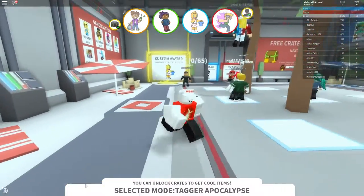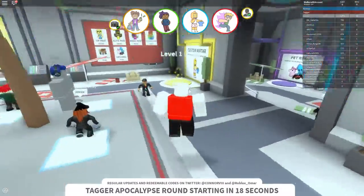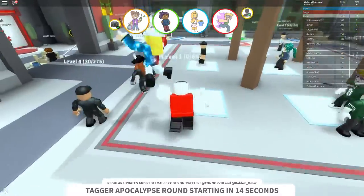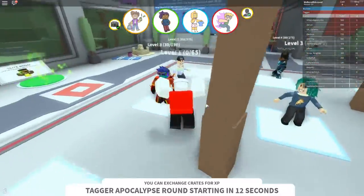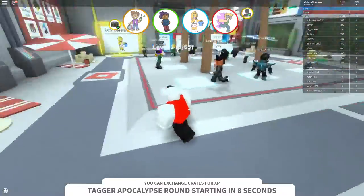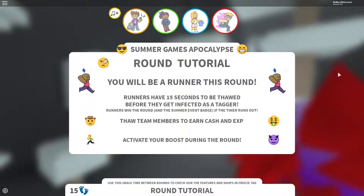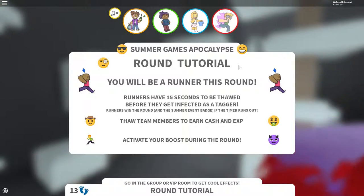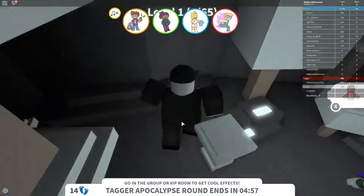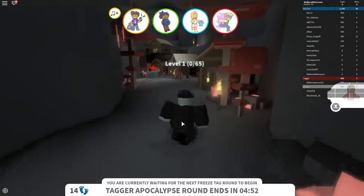We need this mode: the Tagger Apocalypse. Basically, it starts off with one tagger and they freeze you. When they freeze you, after a little while, you will become a tagger if nobody thaws you out. So stay away from the tagger, go hide, and you need to survive that round. If you do not survive as a runner, you will not get the hat. If you're a tagger, you're not getting it — you have to survive.